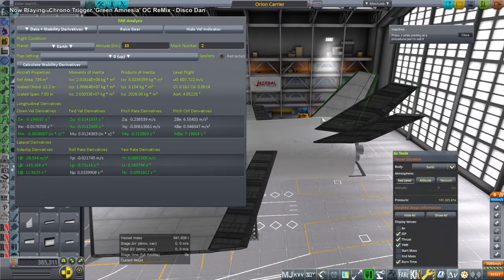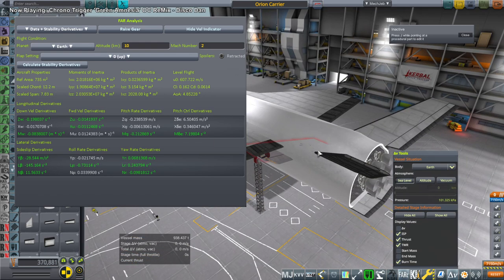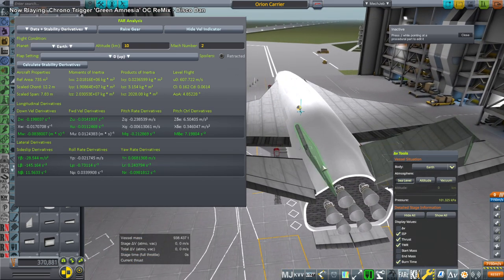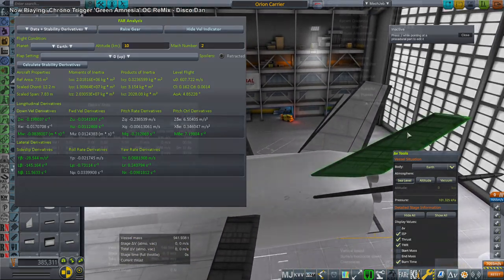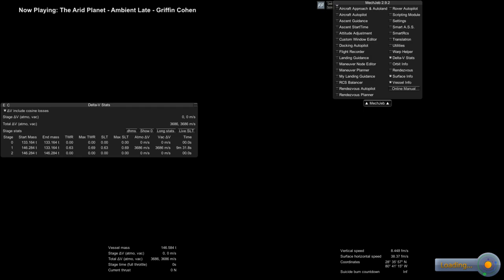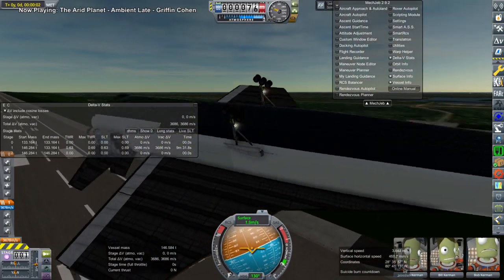We ultimately put on nine Raptor engines, but I cut down to seven briefly during testing. We will have nine at the end — Raptor C-level engines. Here I go testing it empty on the runway, but that didn't work out.